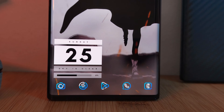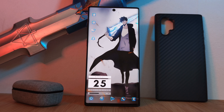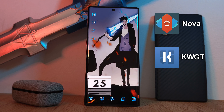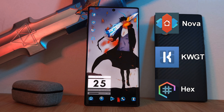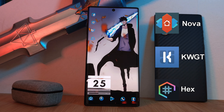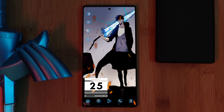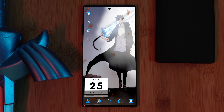This setup will be running Nova Launcher using KWGT widgets, and to complete the look I'll be using the Hex Installer for system-wide customization. The links for these and everything else you're going to need are going to be in the description below.